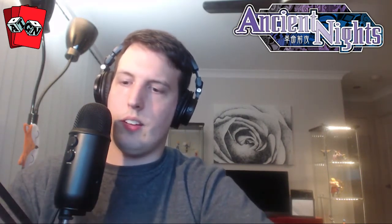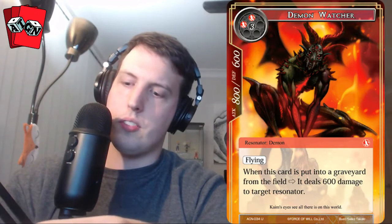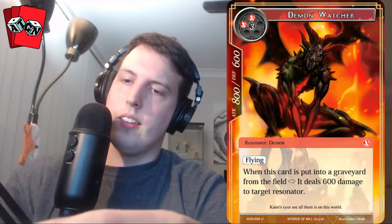Next pack — our full art is Demon Watcher. He's a five-cost with flying. When this card is put into a graveyard from the field, it deals 600 damage to target resonator. I think it's a shame that this card doesn't say target resonator or target player. I think if this guy were going to see play as a five-cost, he should be dealing face damage — especially because he's already flying. That would have done the card some good.